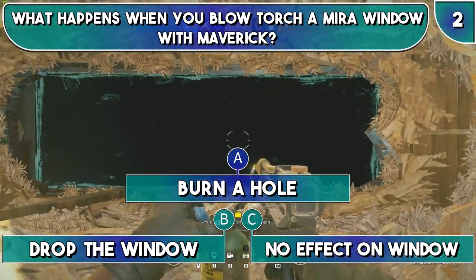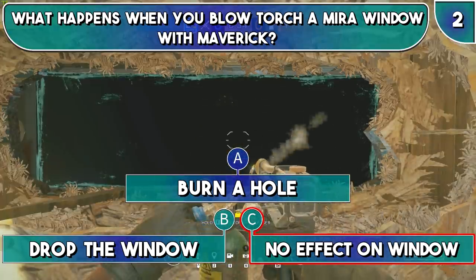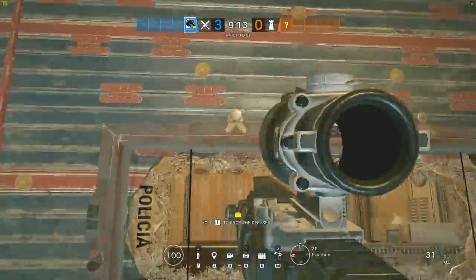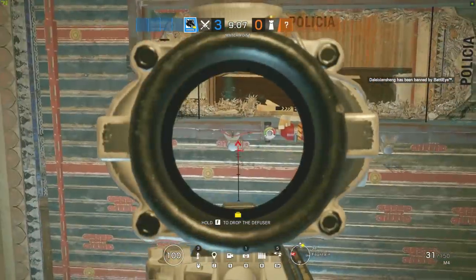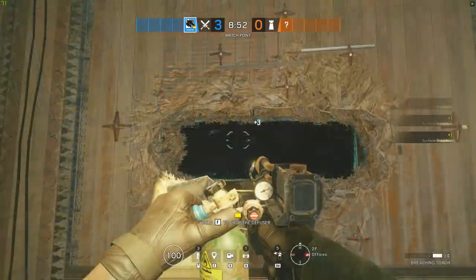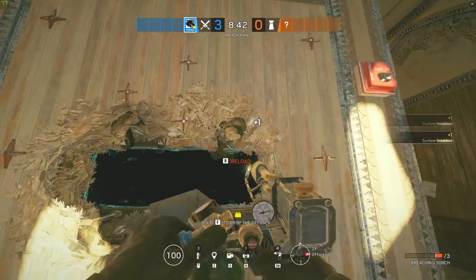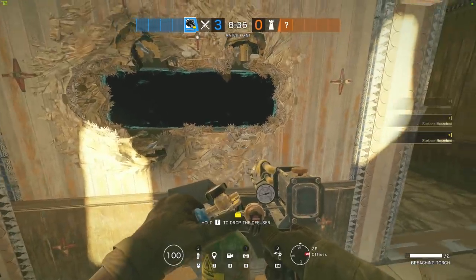Did you get it? Well, the answer is C. Basically, Maverick's blowtorch does not actively do anything at all to the mirror window itself. However, interesting fact to know — the mirror window is held in place by 4 bolts, which you can see on the reverse of that mirror window. So if you take the blowtorch and burn out exactly where those 4 bolts are, you will be able to drop the mirror window relatively quickly. However, this is going to take a little bit of practice. So if you are interested in mastering this technique, it might be worth loading up a custom match with a friend just to practice it.